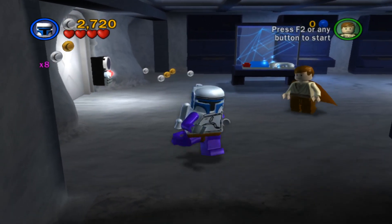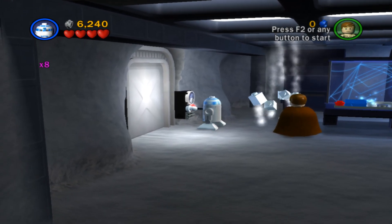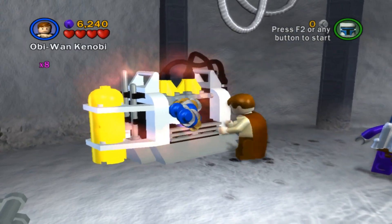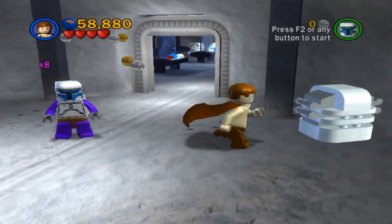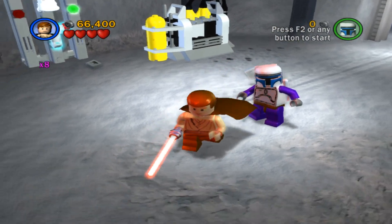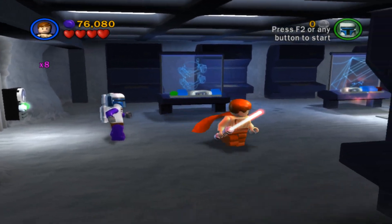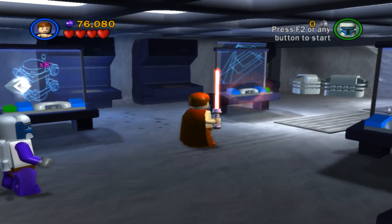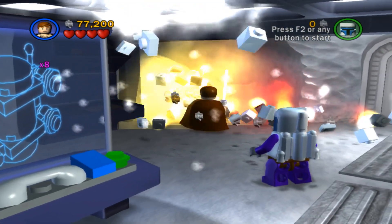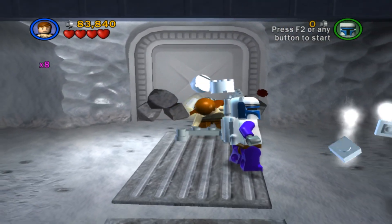Let's go. I need an R2 unit — just give me the R2. Then they give me TC14. You know what? You're here for a reason, let's get you to work. Look at all that money — I've already got 61,000. I probably have enough already to get the True Jedi. 76,000 now. Of course, we're using Fast Force 2.